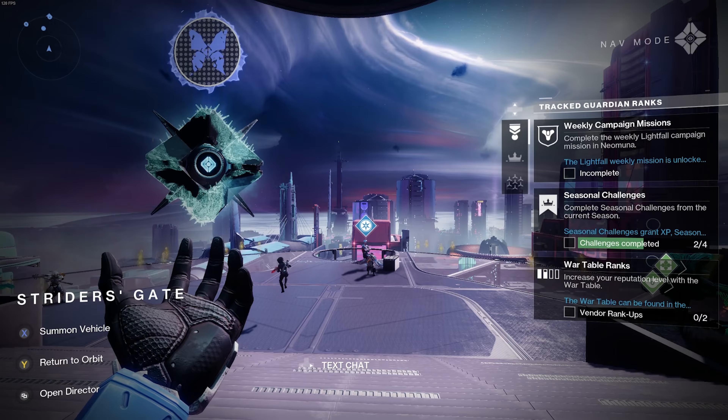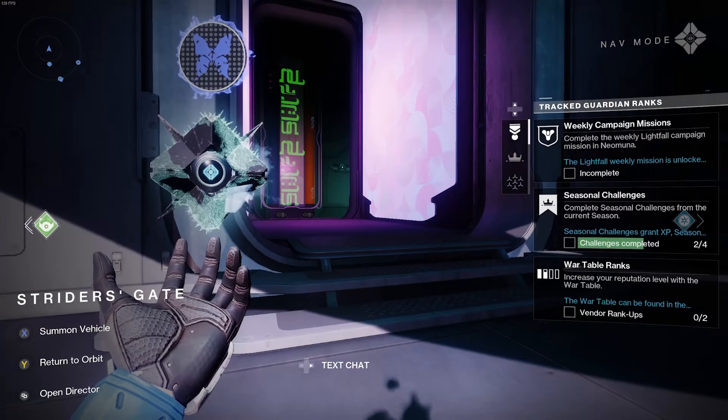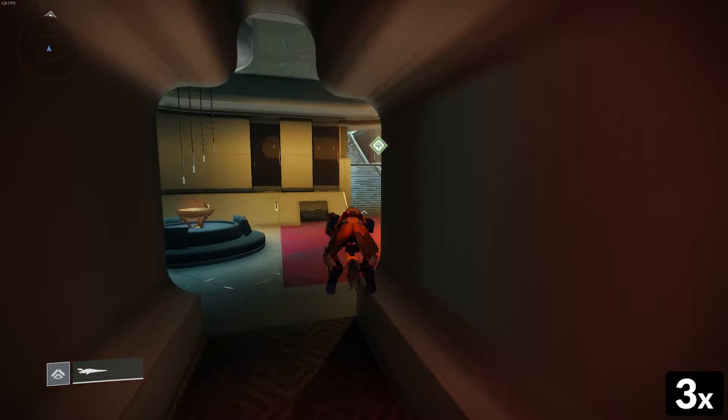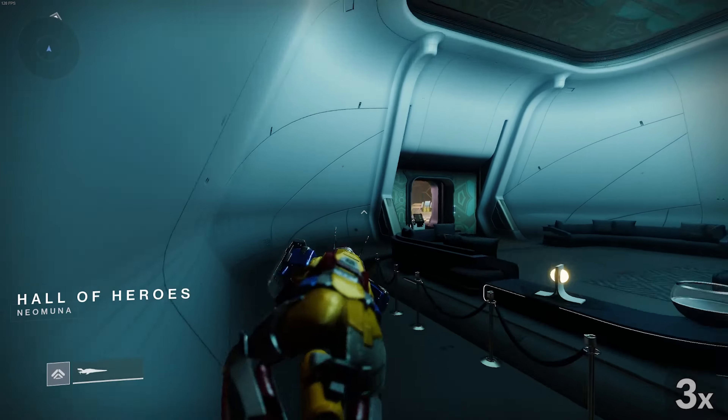The reason being is that you'll need to summon your Sparrow once you get past the first jump up. Once you're in that room, you can't summon it anymore, so go ahead and summon it and ride it directly up into the Hall of Heroes. Once you're up here, it's a straightforward Sparrow Breach.